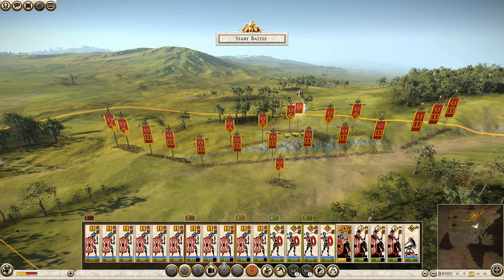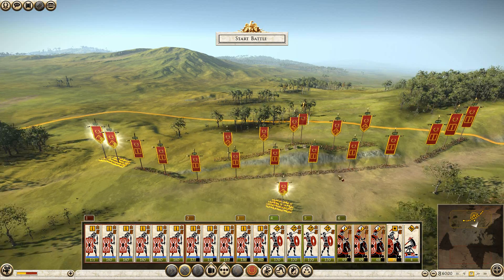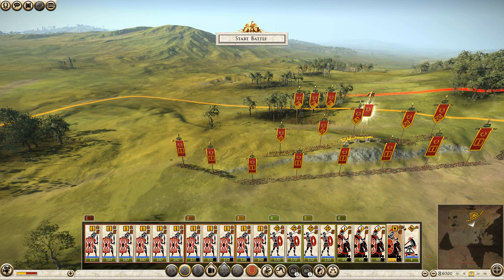Cavalry — you're not going to do much, you're just going to plug holes at this point. You're hole pluggers. There we go — and we're all good. Start battle.